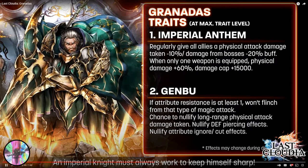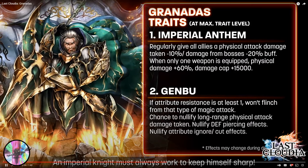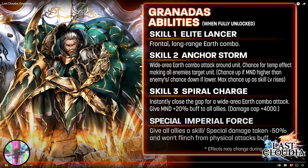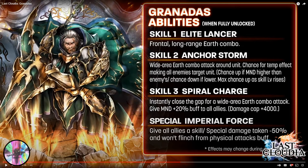Now into his abilities. Skill 1 is a frontal long-range earth combo — pretty small range, cone-shaped with a long distance. It could be good but requires testing. His S2 is a wide area earth combo attack around the unit, similar to Ruto's S2, based on the mind stat.